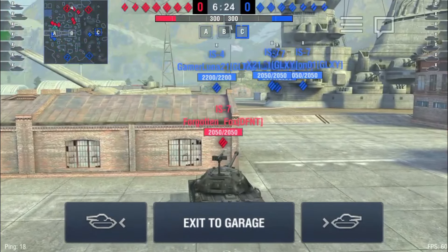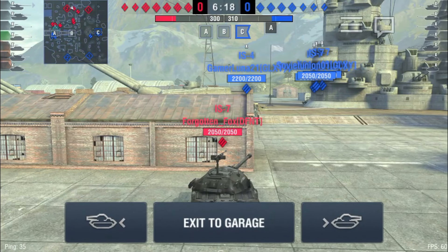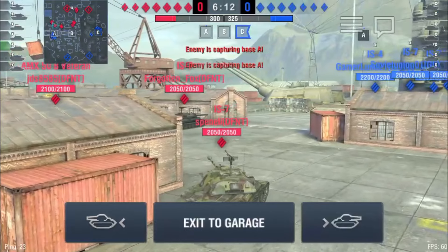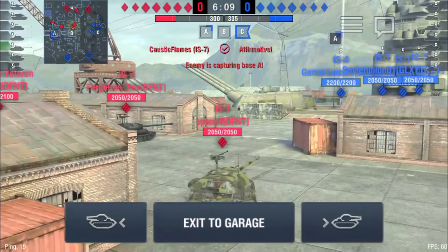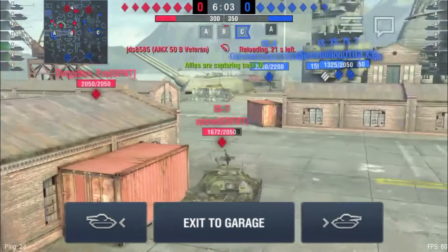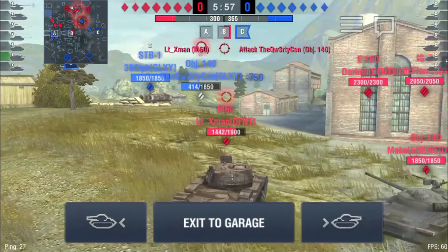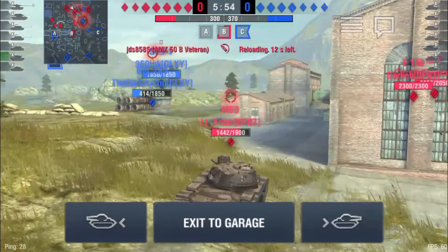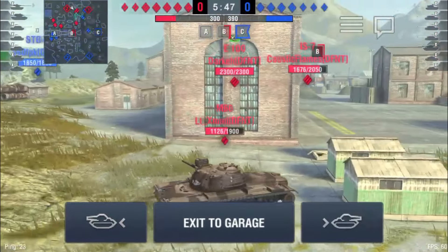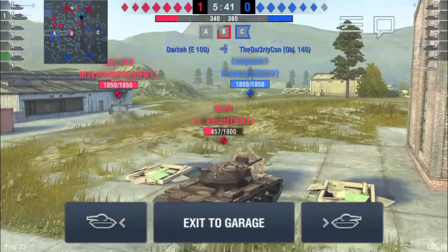Galaxy is going to get more ahead on points immediately, so Defiant's going to have to start playing pretty aggressive, because Galaxy has tanks watching A and B, meaning Defiant can't safely cap any of the points. Galaxy's ticking away on the points and they're gonna need it. That Object 140 is just getting demolished — there are a couple of medium tanks and an E-100 shooting at him. There's a sneaky Leopard — looks like the E-50M was switched out for a Leo — getting some sneaky shots in on the M60.